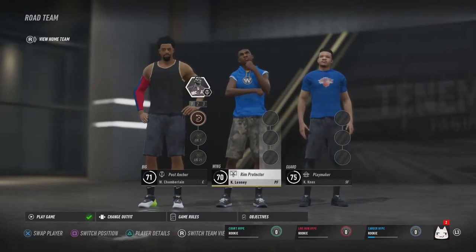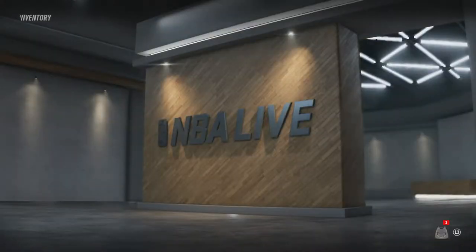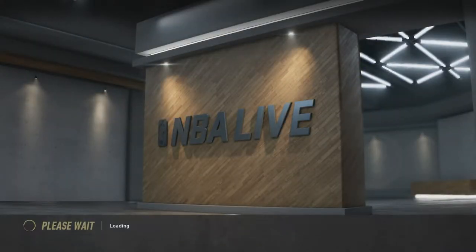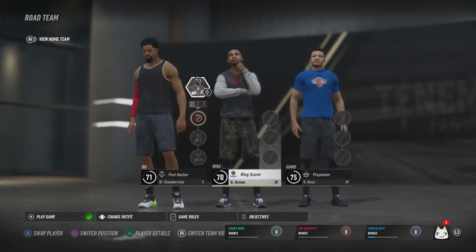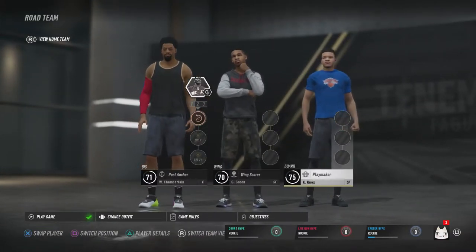It's Kevon Looney. I don't want to play with two bigs on my squad so I decided to sub out Looney for Kevin Knox. You can do that on this game which is cool — you can modify your team. So I got a playmaker, I got a scorer, and myself to start game two.